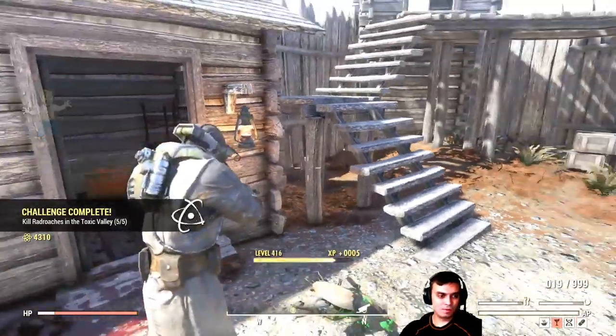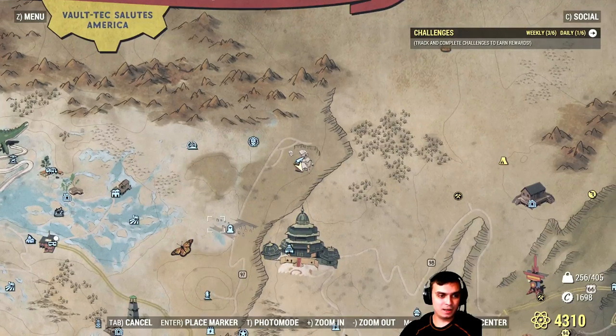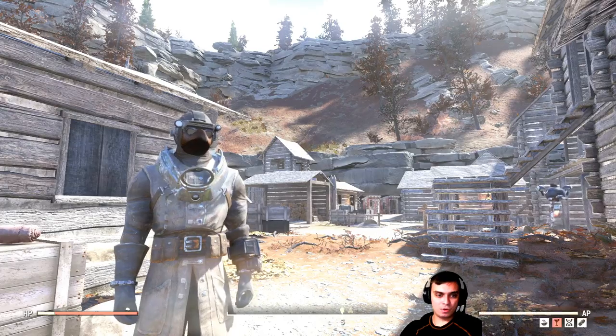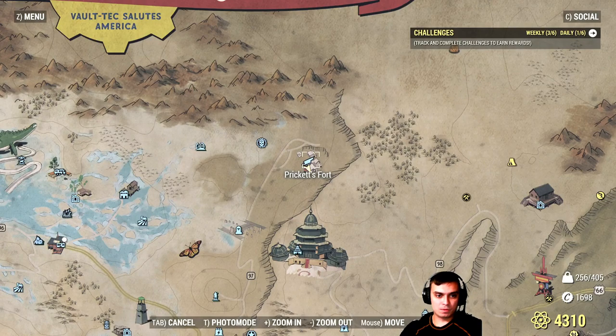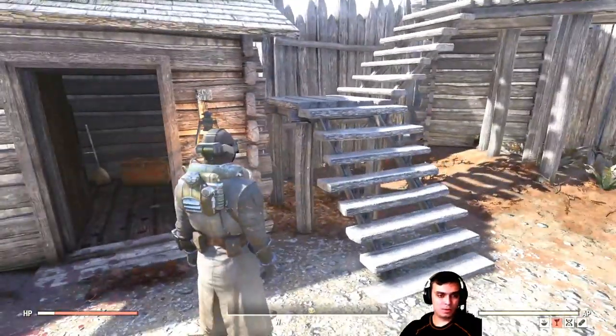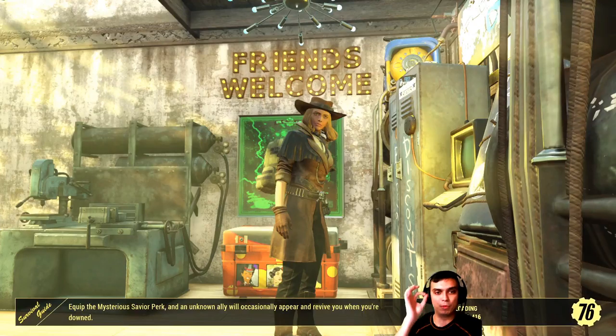The first challenge is to kill 10 roaches in the Toxic Valley. Toxic Valley is this location here. I found three roaches in this fort, so once you fast travel you'll need to go all the way up — let me show it to you from the starting point.